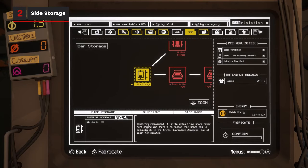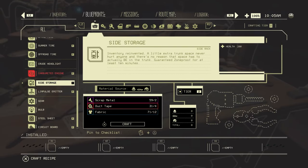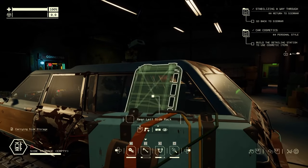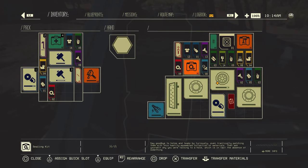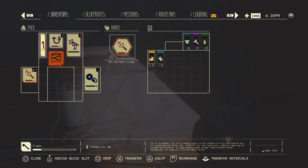The next upgrade is Side Storage, found under the Car Storage tab. Pacific Drive is driven by its crafting system, which means you'll need to gather and store a ton of resources. Side Storage, as the name implies, will help. You'll probably run out of free space in your very first run — we definitely did. With this upgrade, you'll be able to bring back a bunch more goodies from out in the field.